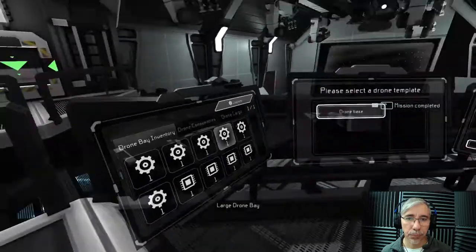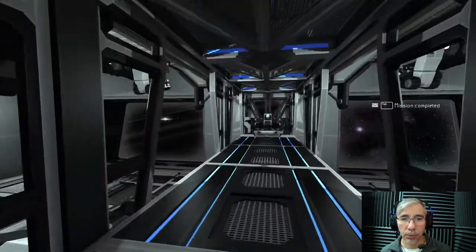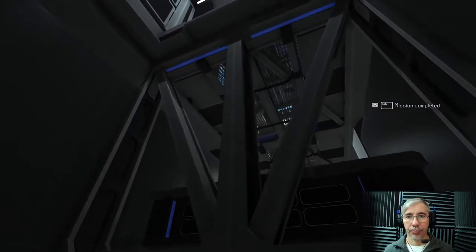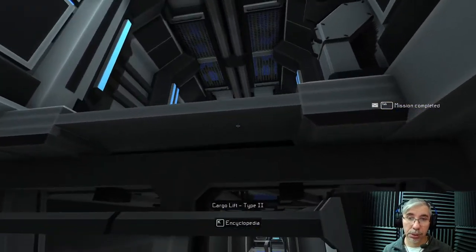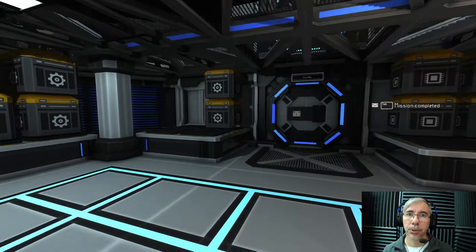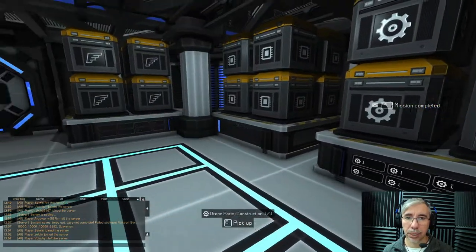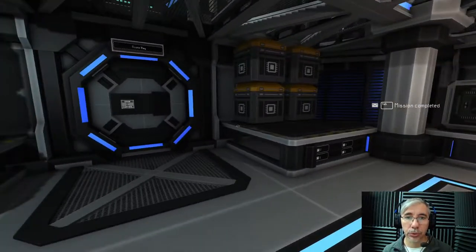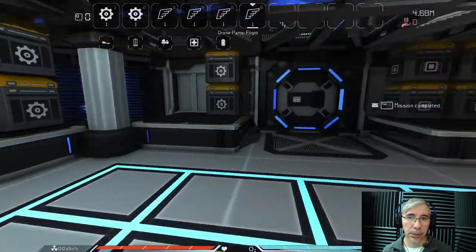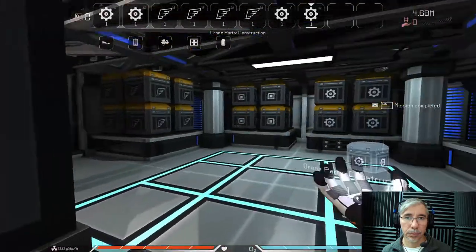In the screen you can see that now we have some components there. Let's go fetch more components because we'll need them — we need wings as well. You can use drones to mine or to protect, like defense. You can use drones to fetch cargo or to send cargo, and you can send drones to trade as well. Here are the wings — let's take four wings, and let's take two more wings.